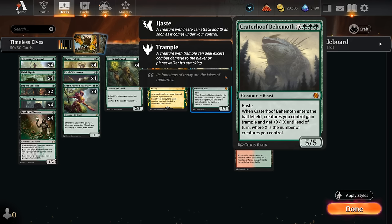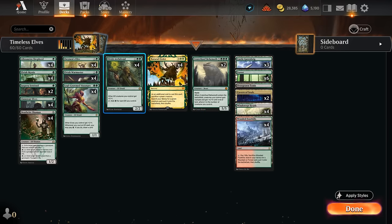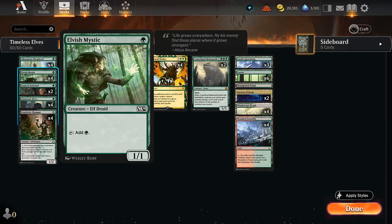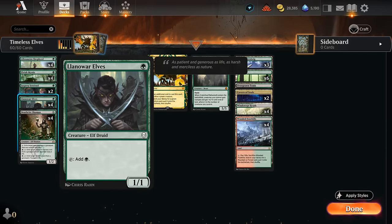We've got two Craterhoofs in case we draw one of them. If it's stuck in hand we can also potentially hard cast it, especially alongside our Elvish Archdruid making a green for each elf we control. We can already cast a turn two Archdruid thanks to Elvish Mystic and Llanowar Elves, the classic one mana accelerants.